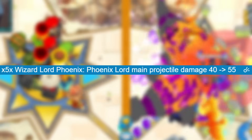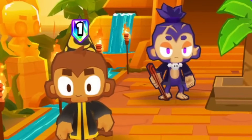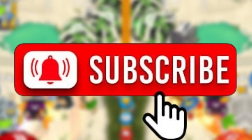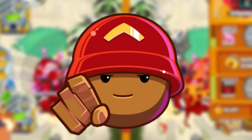Along with this, Wizard actually received a buff in the update before this as well for the Wizard Lord Phoenix, which was actually quite impactful too. So today we'll be using the Wizard and Azali combination and showing you guys how strong it really is — and it's actually better than I expected. If you enjoy the content, please consider hitting the like button and subscribing. We're really trying to hit 50,000 subscribers before summertime. But now on to the video.